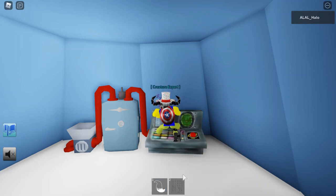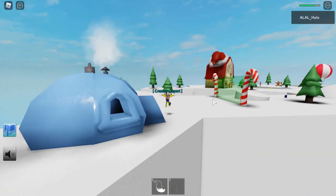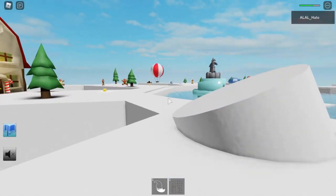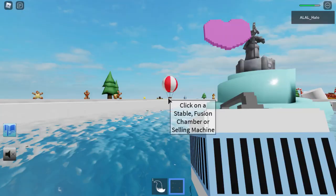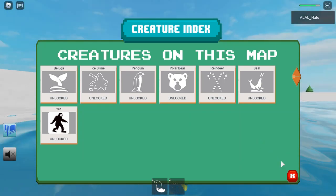Yo, what is that? I found a Nun. I don't want to die because I don't want to lose it. It's probably a glitch — I want to know what this is. Does it appear here? No, it doesn't appear here. So that means it's a glitch.